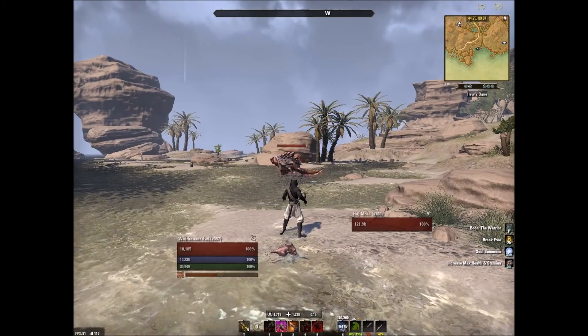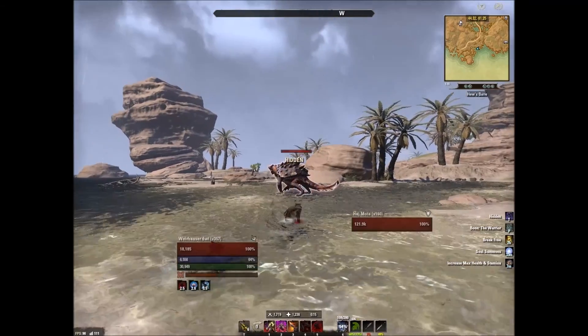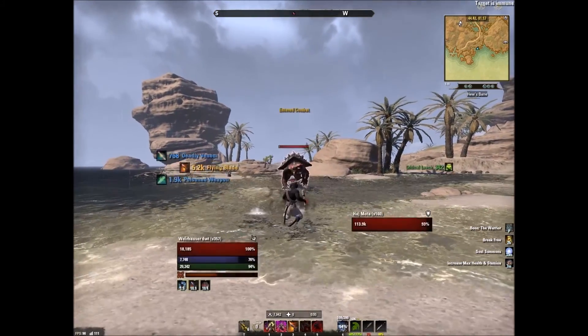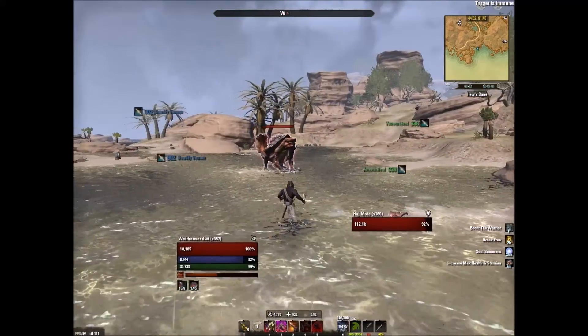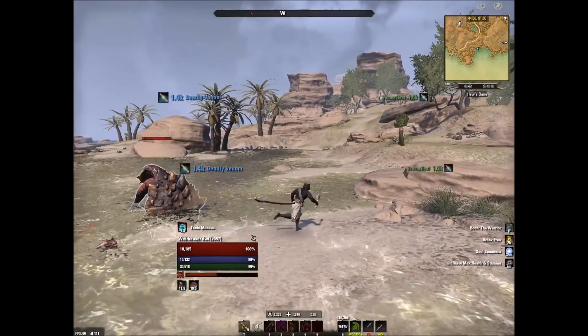Here I am wearing the Vise Cannon set. I'm going to get it to proc with a crit from stealth. You can see it's on me now. I'll try to crouch — and I just can't do it. It breaks.